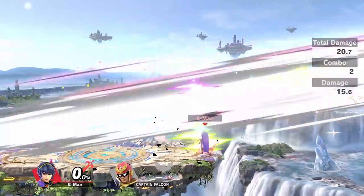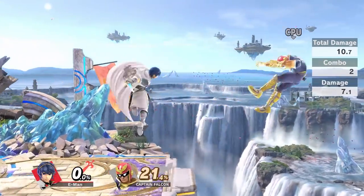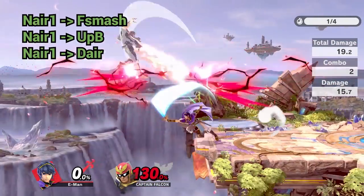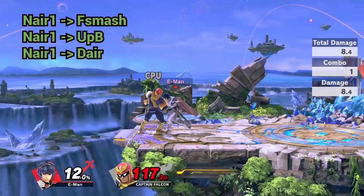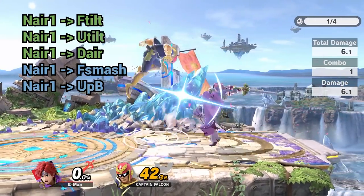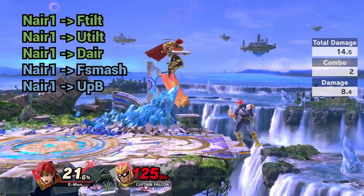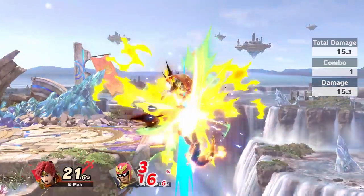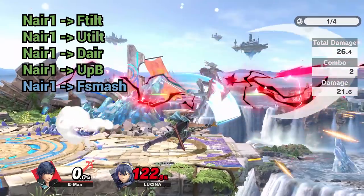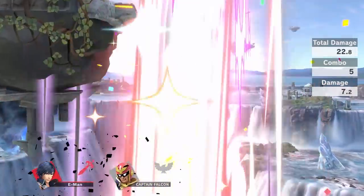Next up are the Swordsmen. With Marth, Lucina, Roy, and Chrom, neutral air is the move we'll be using for these kill confirms. Marth and Lucina can connect neutral air 1 into forward smash and up B, which is a true combo - no defensive option can escape it. Marth can also combo nair 1 into down air and spike. Roy can connect his nair 1 into forward smash and up B as well, but since his frame data is slightly slower, these are almost true combos. However, Roy can kill with his forward tilt and up tilt as true combos. Chrom's nair 1 can combo into forward smash as an almost true combo, but his nair 1 connects perfectly to his up B, creating a true suicide combo near the edge.